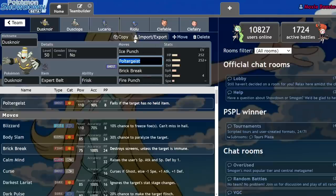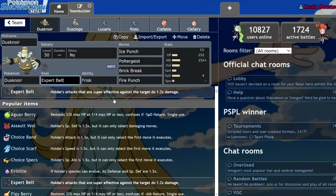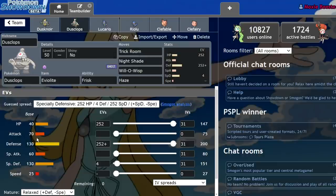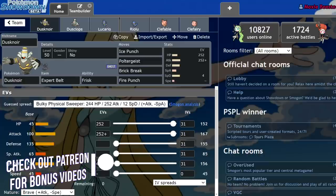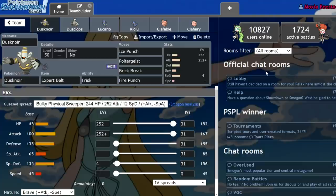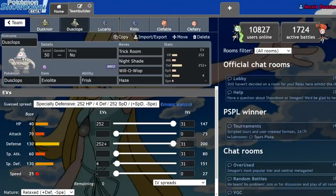While Dusknoir has good damage output and coverage — you can even Dynamax it and sometimes one-shot a Landorus with Expert Belt Max Hailstorm — the benefits of Dusclops outweigh the benefits of Dusknoir, especially when you consider that Dusknoir only has slight buffs to its bulk. Dusclops: 40 HP, 130 Defense, 130 Special Defense. Dusknoir: 45 HP, 135 Special Defense, 135 physical Defense. It literally has a total of 15 more bulk points overall — five on each stat — which isn't enough to outclass Dusclops's insane 50% Eviolite boost after investment.